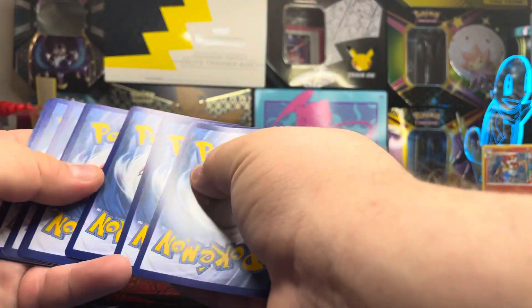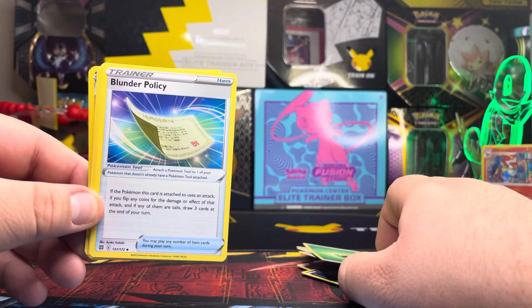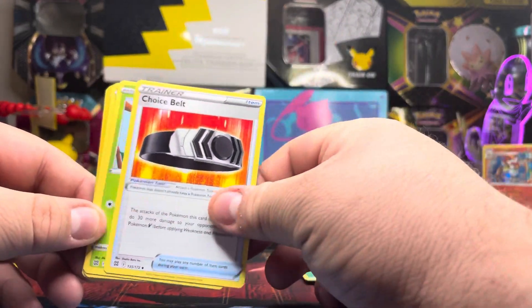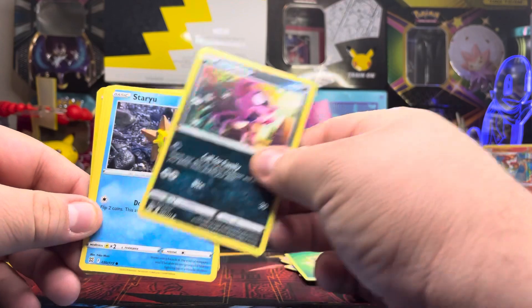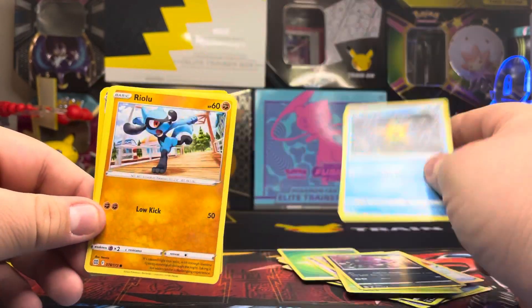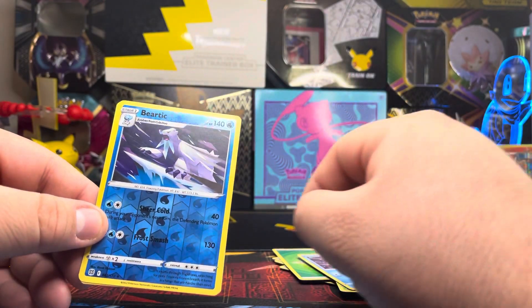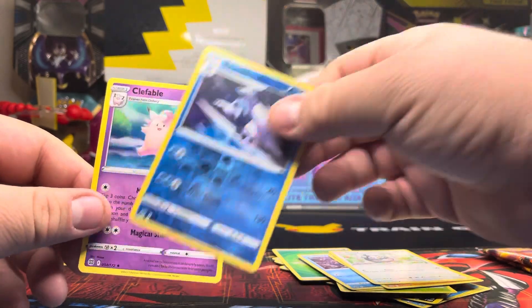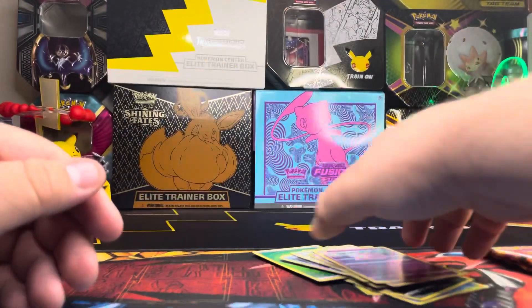Pack two: grass energy, Choice Belt — that's a great card — Pikachu, Starly, reverse holo Zubat, and for the second rare we have a non-holo Clefable.